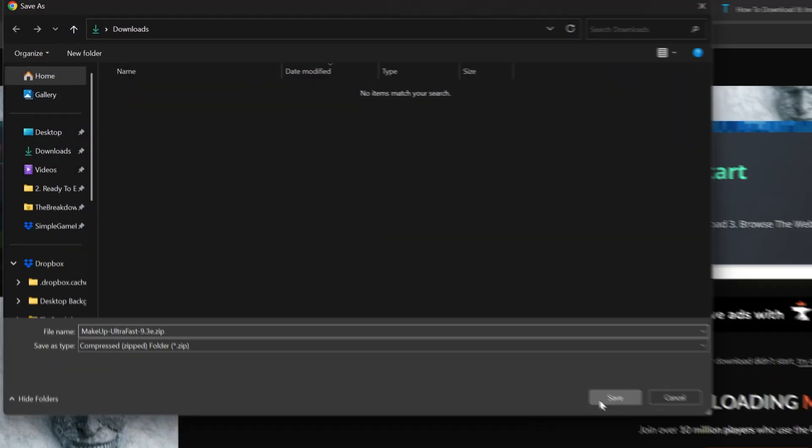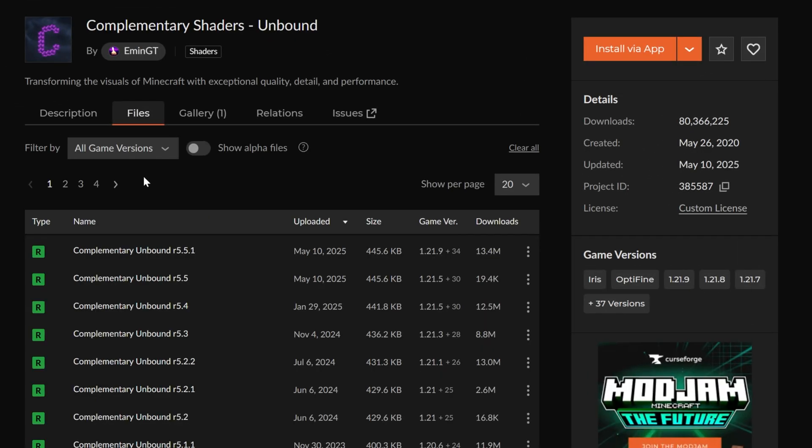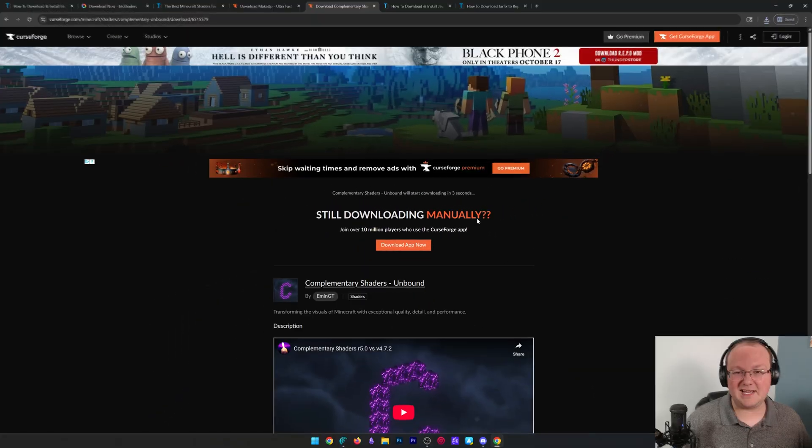We will need to keep or save these files depending on our browser. We can go ahead and do the same thing for Complementary — downloading that most recent version and then waiting a few seconds.